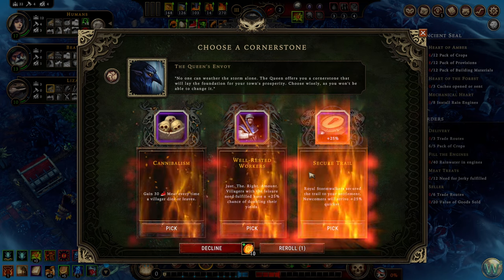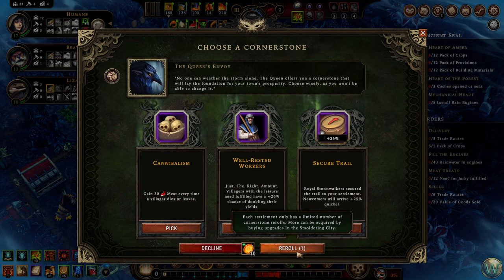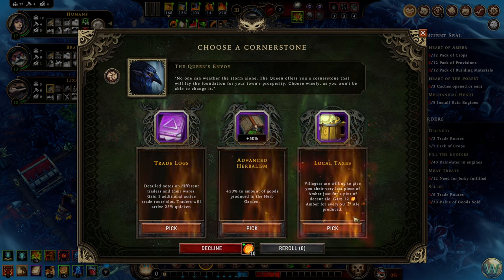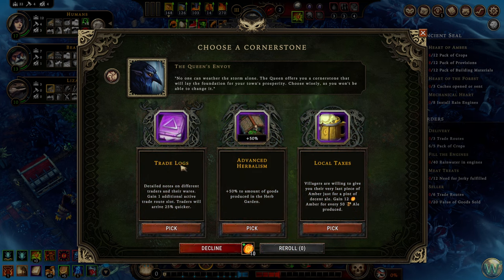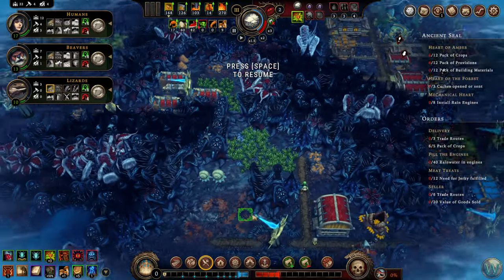Let's also take a look at that cornerstone because I don't like any of these. It's very rare that I don't like any of them, but as Steven said in the comments, that's what a reroll is for. Trade logs — that could work, makes traders faster. Advanced herbalism pairs pretty well with our building choice. Or we could gain 12 ember for every 50 ale produced. But I think advanced herbalism is too good to pass up, so let's do that.